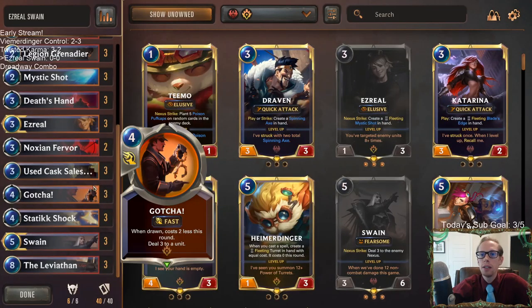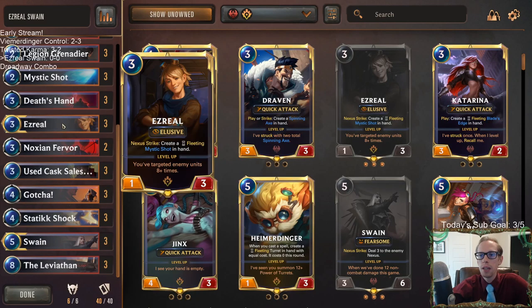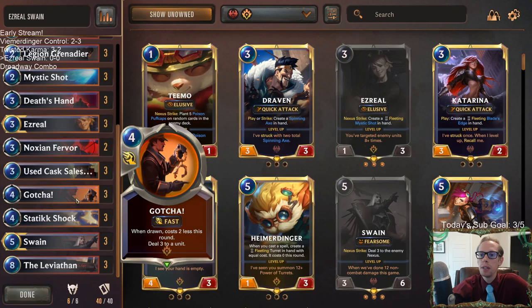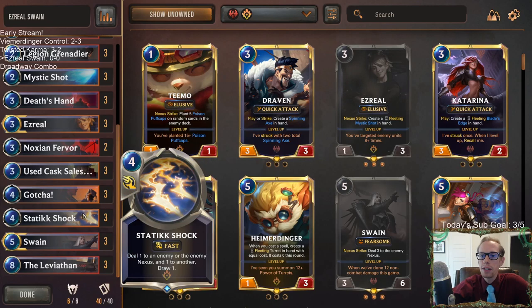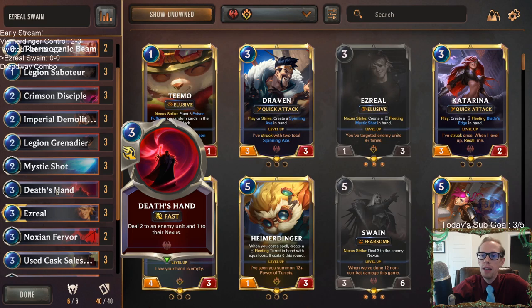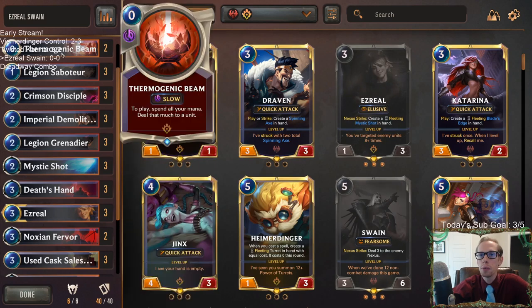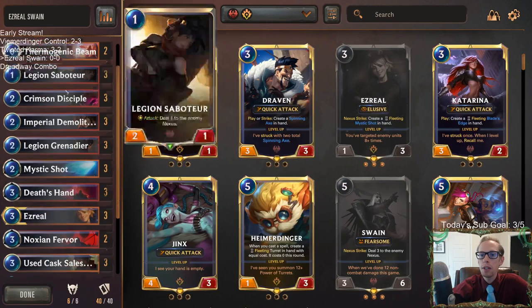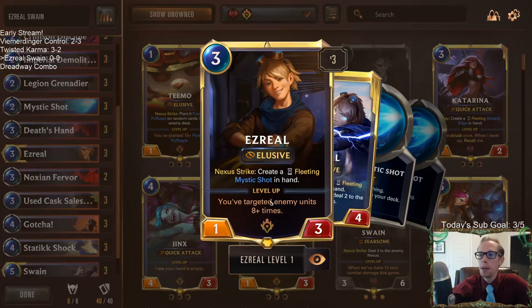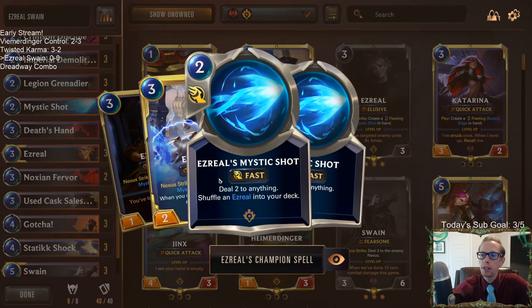But sometimes your opponents have a good amount of removal for that, and you don't get to get through — that's why we got our Ezreal. We have Gotcha instead of Get Excited, which I'm not sure about, but we're going with Gotcha. We got Static Shock, Mystic Shots, Death's Hand — things that can target. Also Noction Fervor, Thermogenic Beam. So we have a good amount of things to start leveling up Ezreal. Ezreal can also attack and make more Mystic Shots for us.